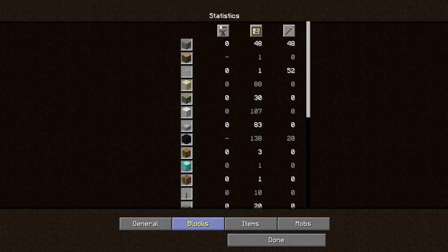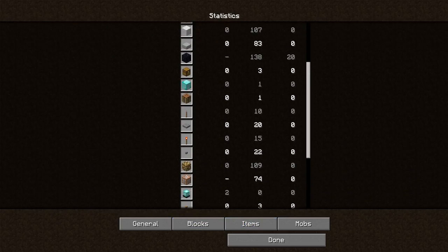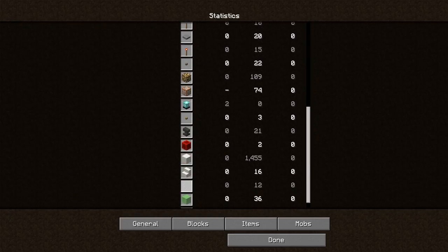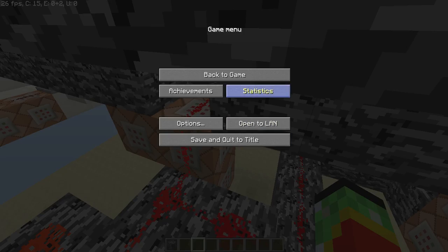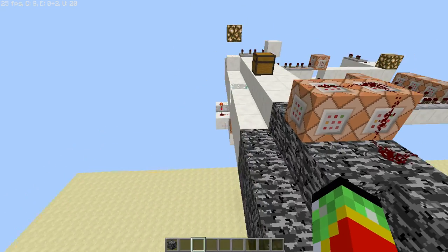Statistics - blocks. There's command blocks - which one is place and which one is break? Place, there's the middle one. 74 command blocks in this whole map. Yes, 74 command blocks in this whole map. So see you all next time, goodbye.